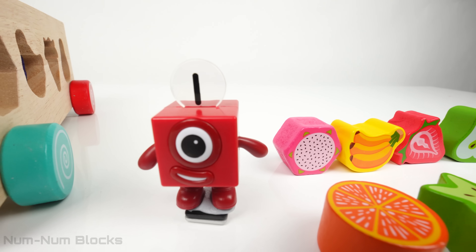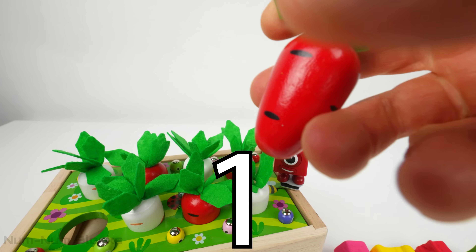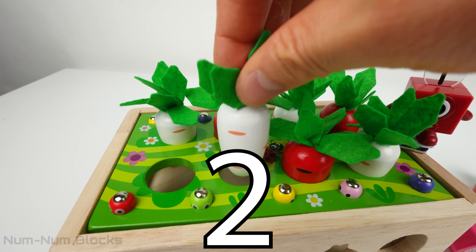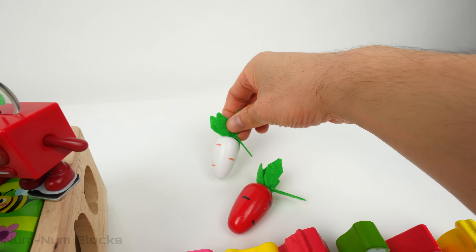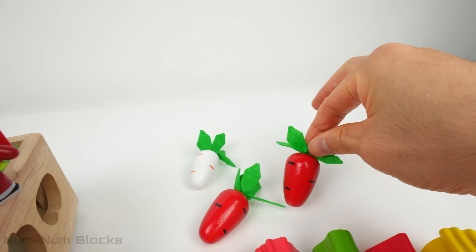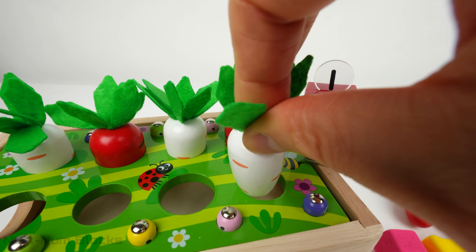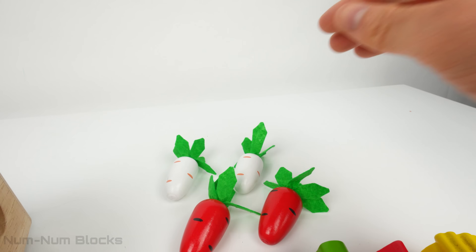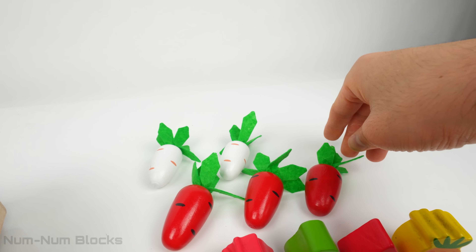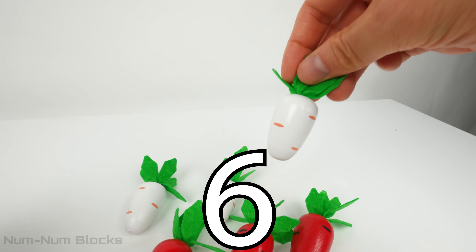We still have some surprises left to pull out of the garden. Let's count the vegetables we've pulled from the garden. One — that looks like a carrot. This is two, this one is white. I'm going to separate the vegetables by color. This is three. We've picked two red vegetables and one white one. Number four is another white one. This is number five — it's the third red vegetable.